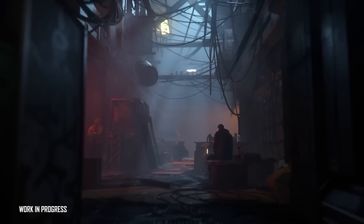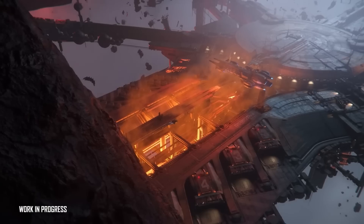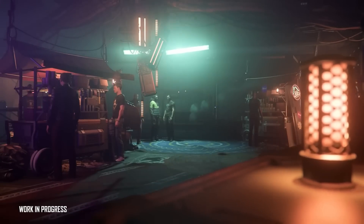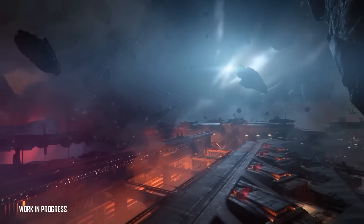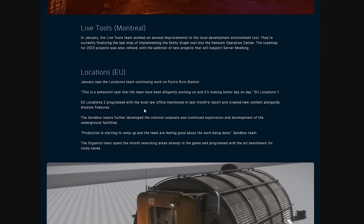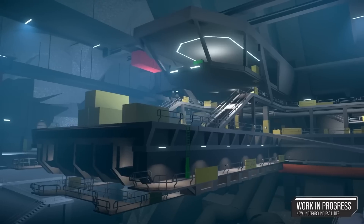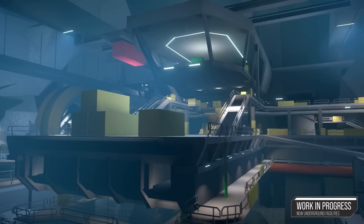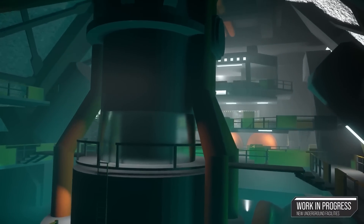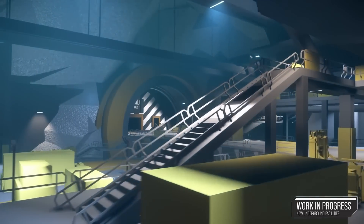January had the locations team working on Pyro's ruined station. This place is sounding very big based on the work being done, and will hopefully offer an environment as diverse and interesting to explore as somewhere like Orison or New Babbage — as this is the sole landing zone in the second star system in the game, Pyro. The EU Locations 2 team progressed with the local law office, and the Sandbox teams further developed colonial outposts and underground facilities. With confirmation that production is actually ramping up on the underground facilities, I'm much more confident they could appear in-game this year.